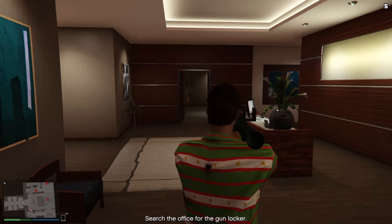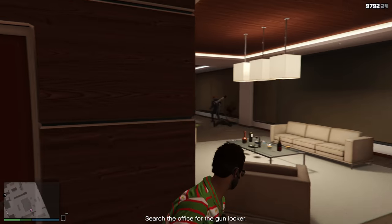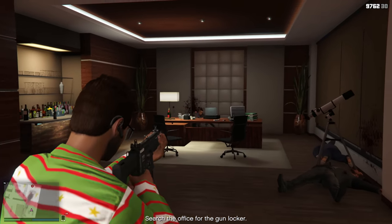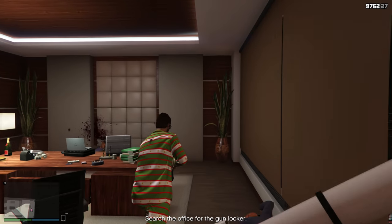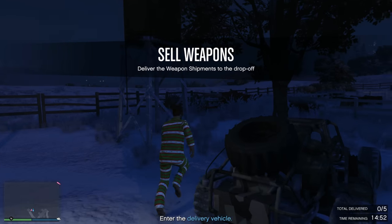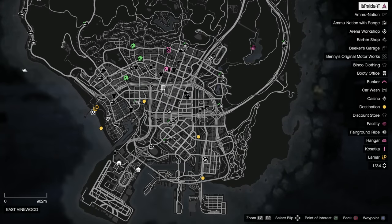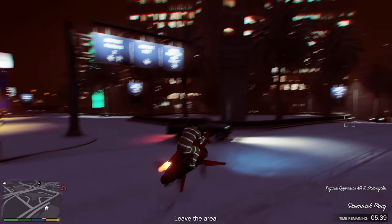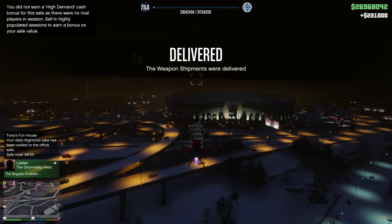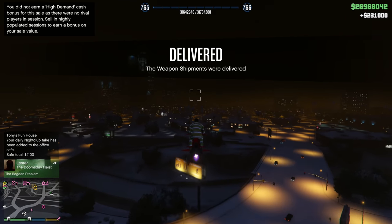In just three hours you can make $2.2 million up to about $4 million. If you play five or six hours on a weekend or holiday, you can be pulling in millions and millions of dollars. Also, don't forget to sell off your business stock — it'll take a while to create all the products, so every once in a while just restock them. You'll see a notification when you're out of supplies; go restock quickly and then sell off whenever you feel like it.